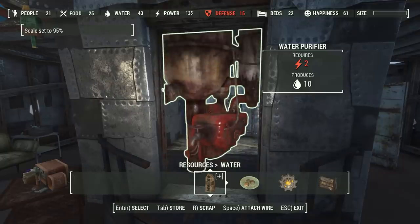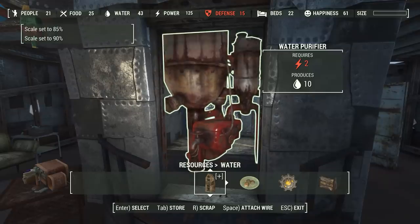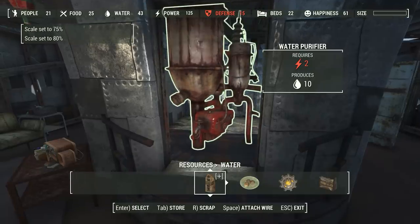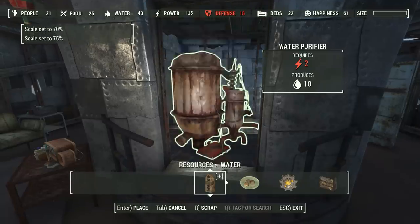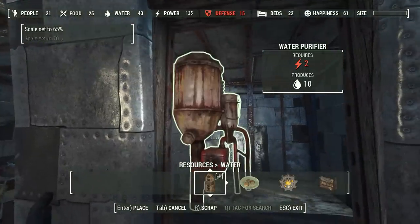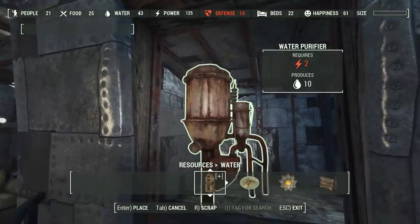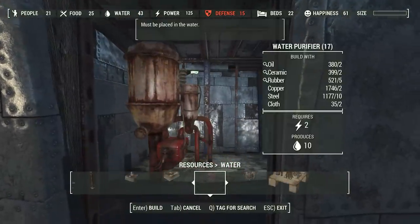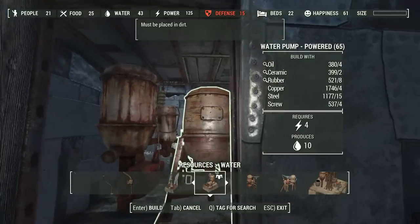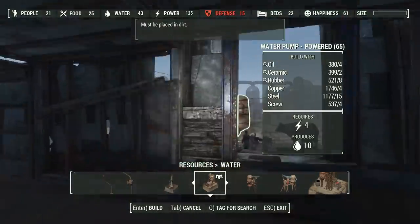To answer a question from last time, I didn't rescale the power reactor because objects that have rigging — like the power reactor and the water purifiers — act a little wonky if you resize them, so I generally try to avoid that. That's why I put the power unit over in the main structure. But I am going to resize a couple of these water pumps because I want to use two different kinds in here, to give it a cluttered machinery look.